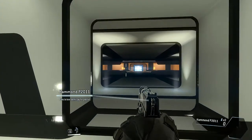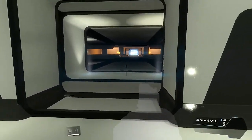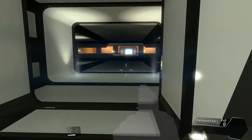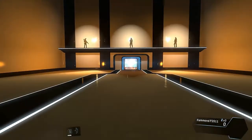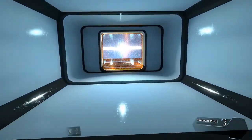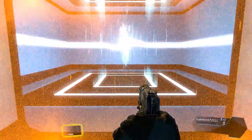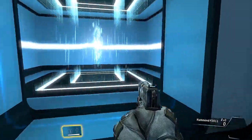Cloaking — making yourself nearly invisible — is essential to pilot survival. Well done. Cloaking does not last forever. Look at your cloak meter on the bottom left of your screen to monitor your remaining cloak time.